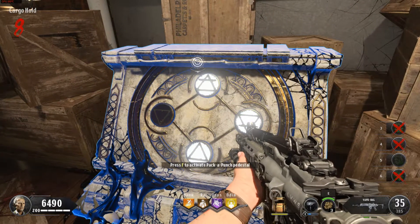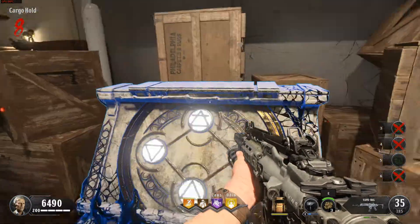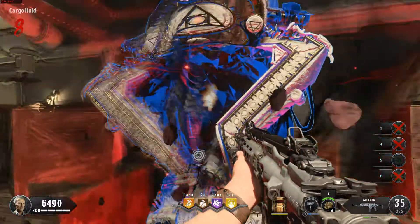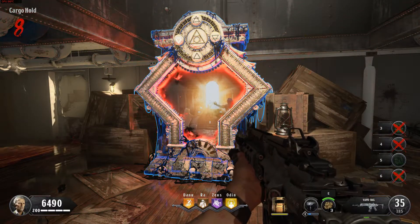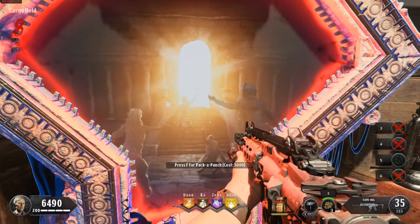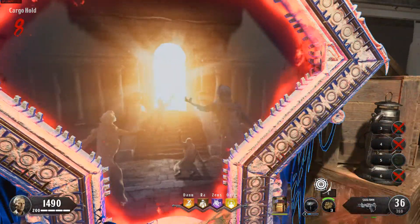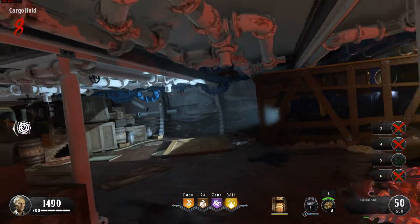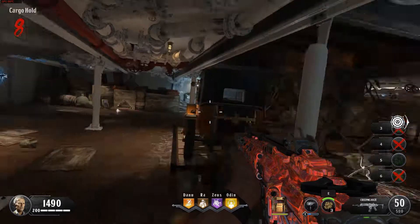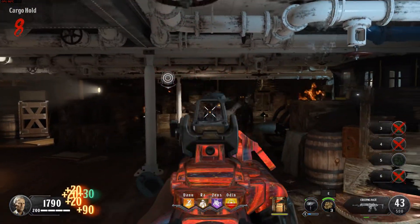Now let's learn how to upgrade your weapon. The Pack-a-Punch Altar is highlighted just ahead of you. See? Much more powerful — which is good, because you're going to need it against some of the bigger, badder foes you'll encounter. You can even repack weapons to give them additional bonuses.